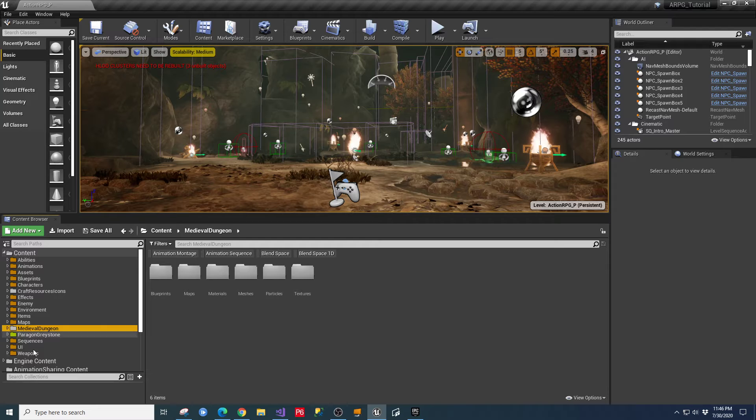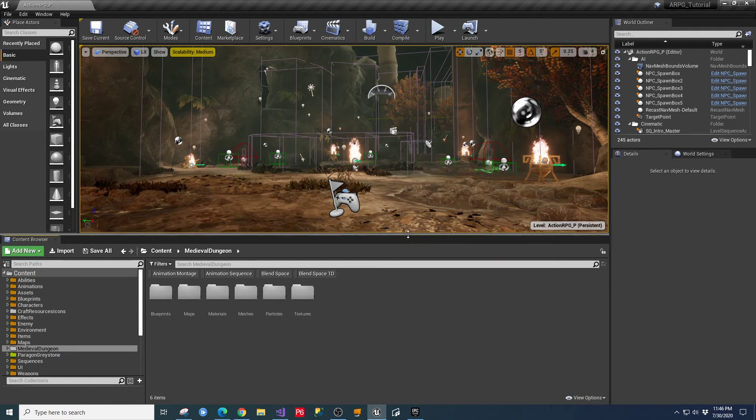If you get a chance, go ahead and download those assets and get them installed. You might want to color code them to keep track of where we're at. I also changed the number of waves being spawned in the game since the last stream, just so I don't have to play through five levels to show you what we're dealing with.